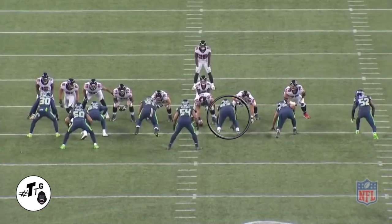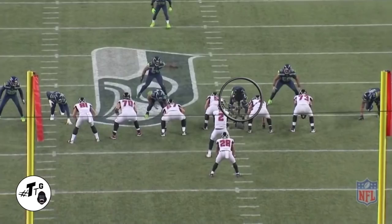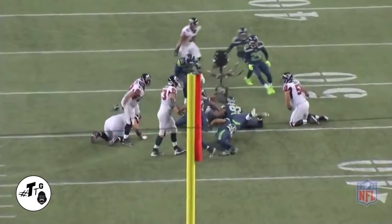2i, 13 personnel unbalanced counter right: Nas stunts into the weak-side A-gap unexpectedly and cleans up the play before it can even get started. 2i pistol, 11 personnel zone right: Nas rides the backside shoulder for the two gap and once he sees he can make it, he gets off and makes the play.